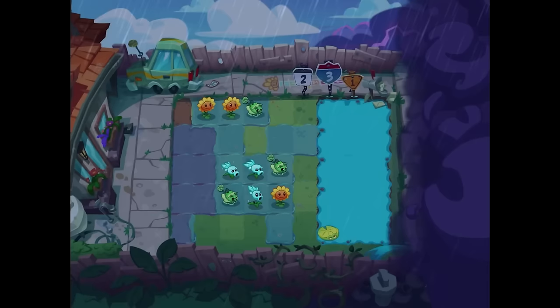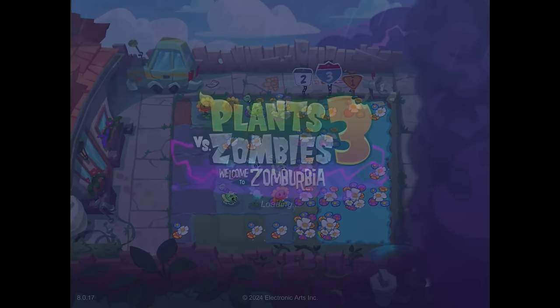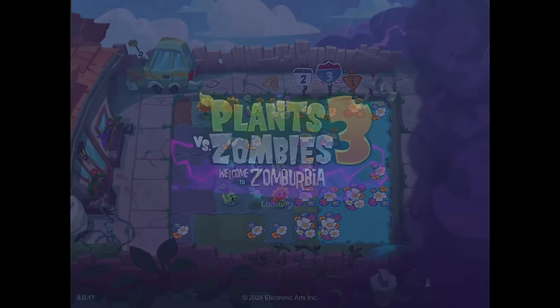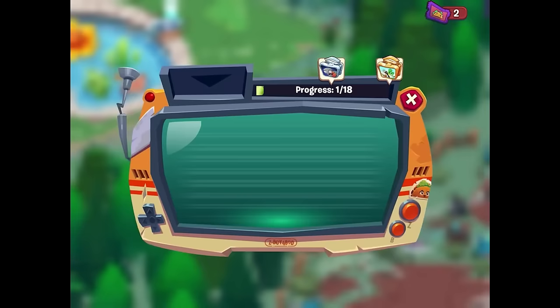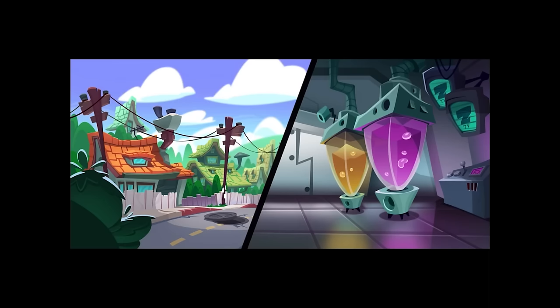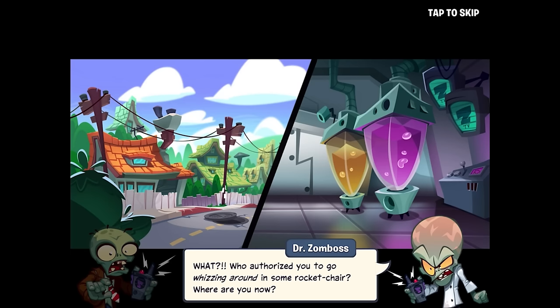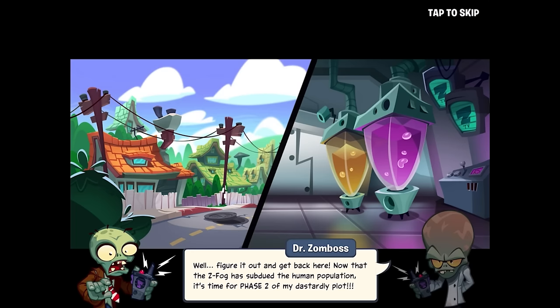That was definitely a tough level. We got a bunch of gravestones and 147 coins. We need to do one more level. Actually, no — we're good. Let's go ahead and look for more clues. Meanwhile, Dr. Zomboss is up to some bad stuff. Now that the Z-Fog has subdued the human population, it's time for phase two of his dastardly plot — to seize control of Neighborville and turn it into a Zomburbian utopia. No further signs of pigmen activity detected — perhaps a trap of some kind is in order?